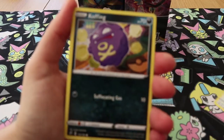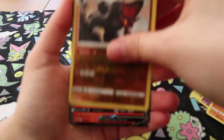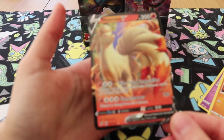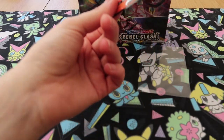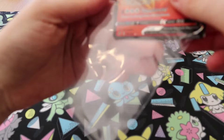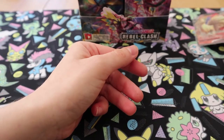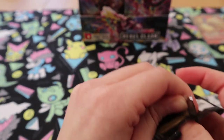Scoopup Net, Chatot, Koffing, Impidimp, Shinx, Sandygast, Rolycoly, Reverse Coalossal, and a Ninetales V. Yes! Those are the normal ones. Not like Joe's start, however. There is no way I'm gonna get as good as... Watch as my box only gets like six hits.